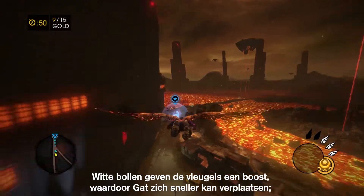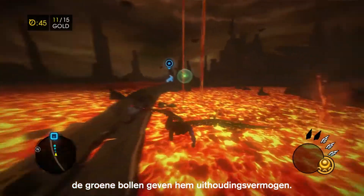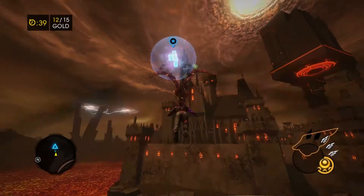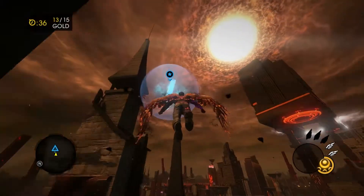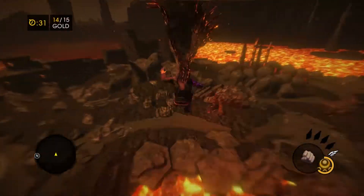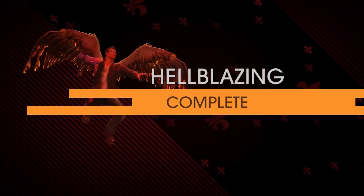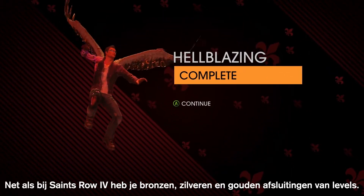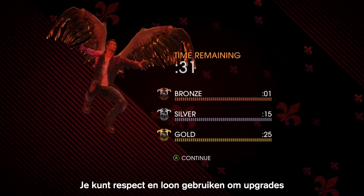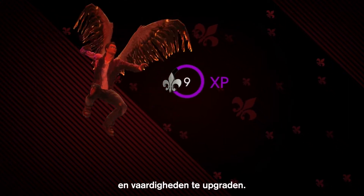White orbs will give him wing flaps, which Gat uses to get quick bursts of speed, and the green orbs will give him stamina. In Saints Row 4, you have bronze, silver, and gold levels of completion. You'll be able to use respect and wages to buy upgrades for yourself, as well as to upgrade various weapons and different abilities.